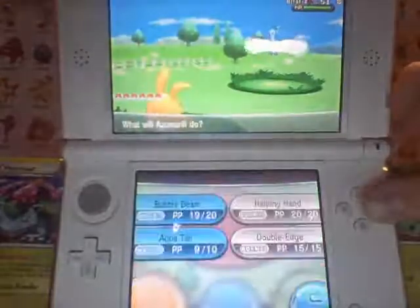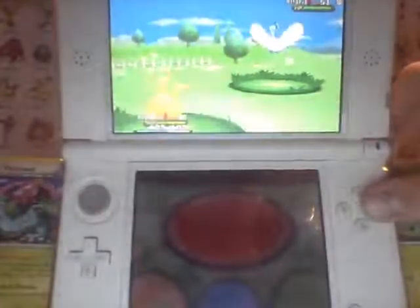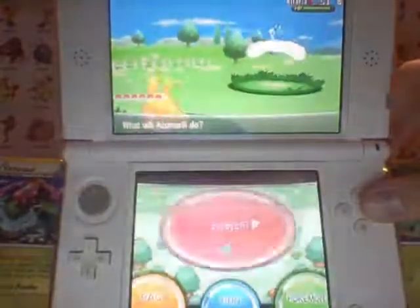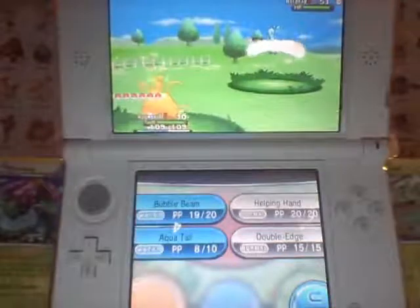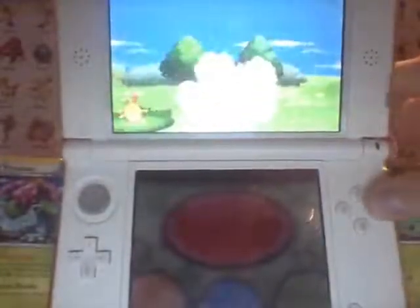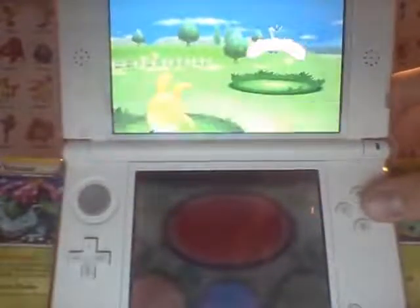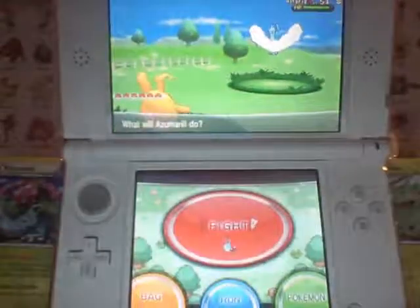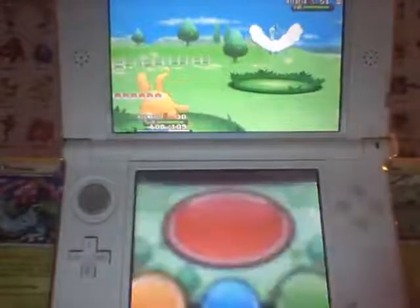That fluffy Altaria — so fluffy. Hit it with an Aqua Tail. Boom! It does absolutely nothing. This is that Dragon type. We'll go ahead and show you guys Double Edge with it. Altaria is so buff, we'd be here all day trying to knock it out. That level 30 default power. We're going to try and run away — and we got away safely. Very cool.